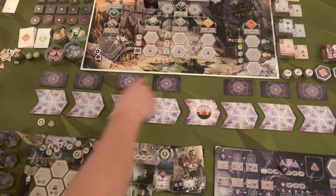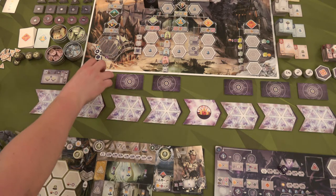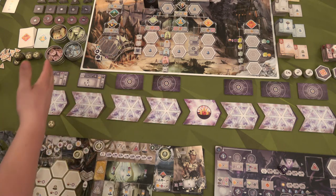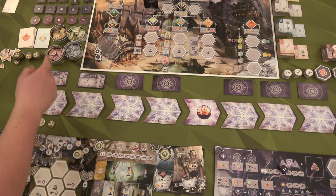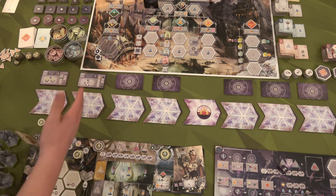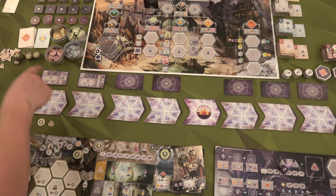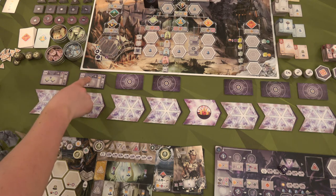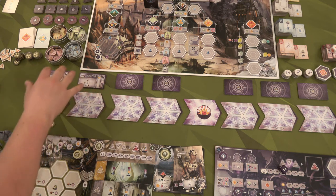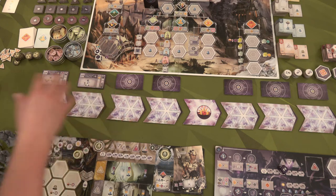We also have our super projects up here — there are 30 of those and you pick a random seven of them. You flip the first two face-up, and each round as we move our focus we'll reveal the next one. We can only ever build one of these super projects when we're in that current era, so we might have to move our focus to get into the appropriate area if we want to build a super project from a previous round. This one looks cool — I've never done the Neutronium Research Center. We also have the Continuum Stabilizer, which is really cool. If I purchase any of these I'll walk through them during the playthrough.